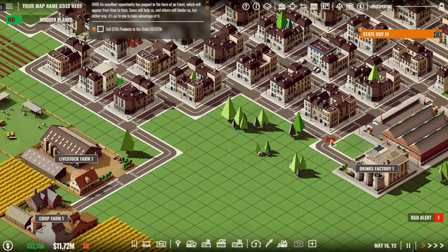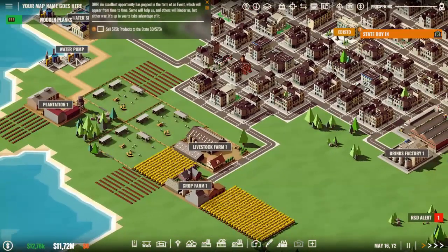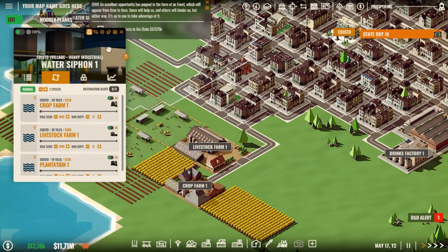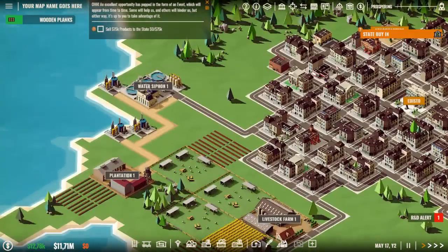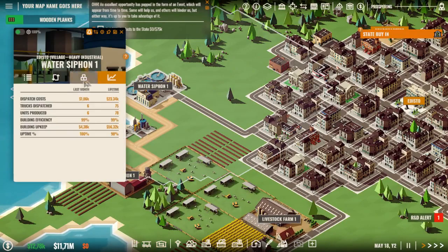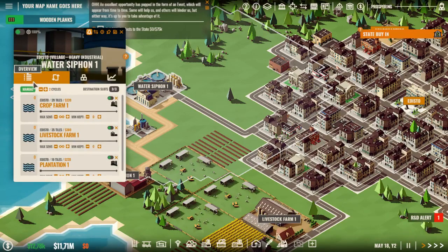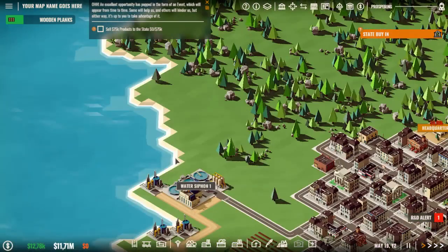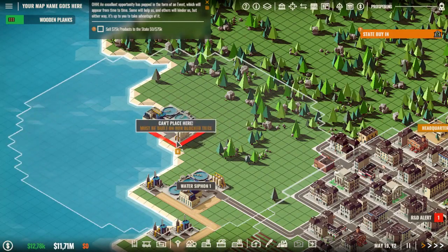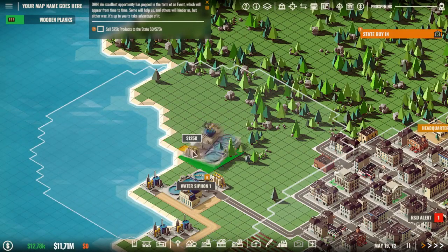The drinks factory also needs water, so let's connect this road up. Can we get another destination? No, we can't. So that means we have to get another water siphon. We can just have three. So we need another water source to make more water.